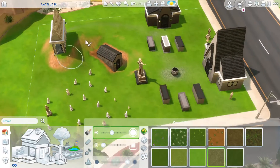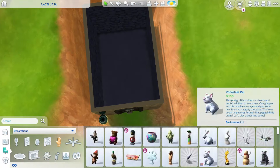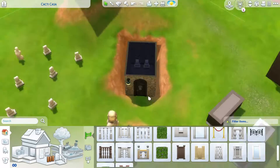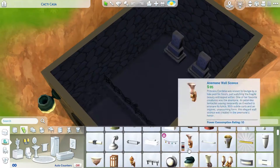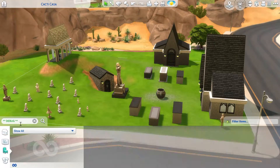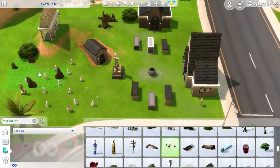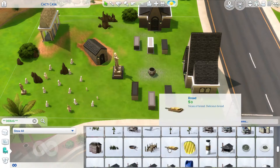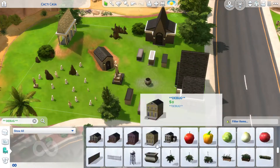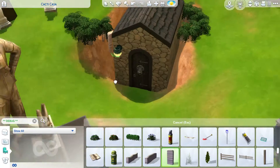Now I'm putting down some pathways with terrain paint so it makes more sense where you're supposed to walk. I'm not sure if Sims actually follow the path, but you can dream. I'm also not sure if Sims can actually walk up to where the painter's easels are, because that pathway is an incline and I'm not sure if it's too steep for them — but I didn't really care.